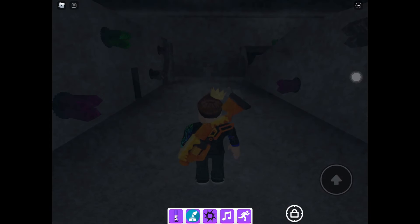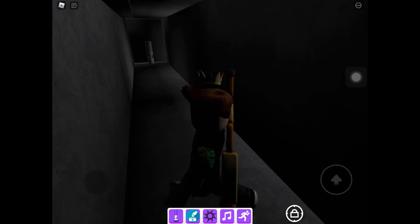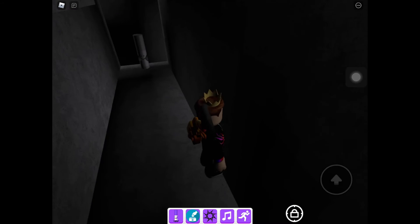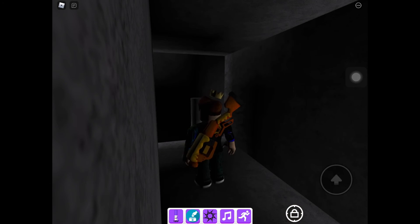Here we are, and there's just a dummy right here. You tap on him, and then you go to the secret location where the dummy marker is. You just tap on it and you collect it.